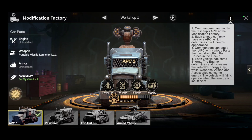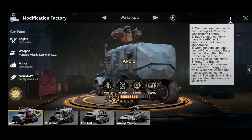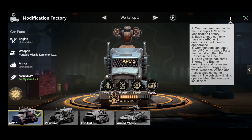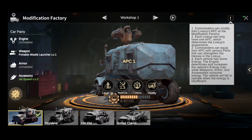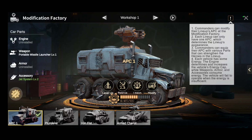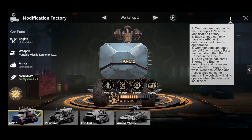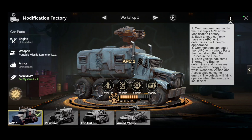Commanders can modify their lineup APC at the Modification Factory. Each lineup can only have one APC, which determines the lineup's appearance. Commanders can equip their APC with various parts that can strengthen the heroes in the lineup. Each vehicle has some energy — the engine determines and increases the vehicle's energy cap, while weapons, armor, and accessories consume energy. The vehicle will fail to operate when the energy is insufficient.